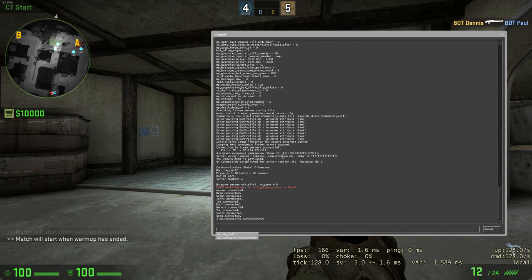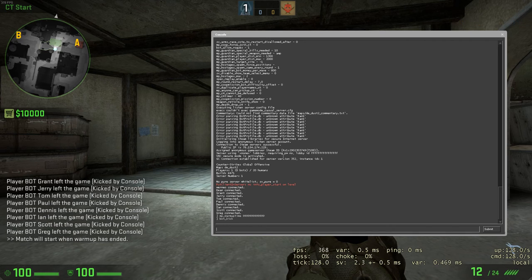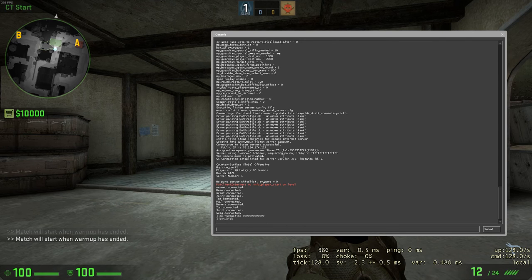After that, you should kick the bots using the bot_kick command. Then make two binds using the toggle bind method. That will switch the parameter of some commands between 1 and 0.